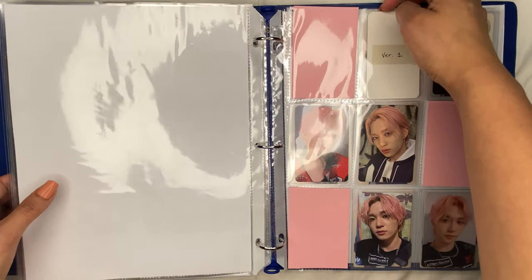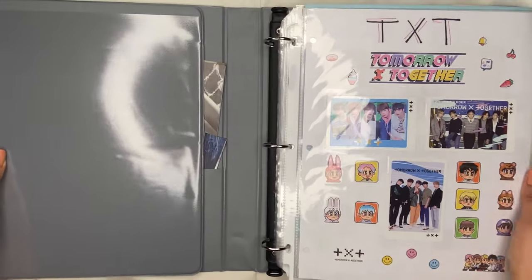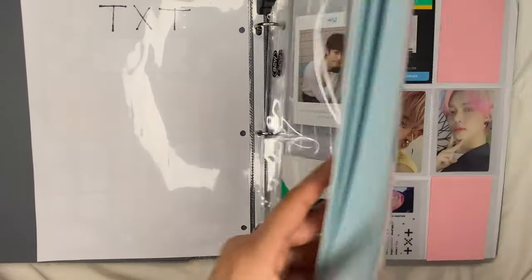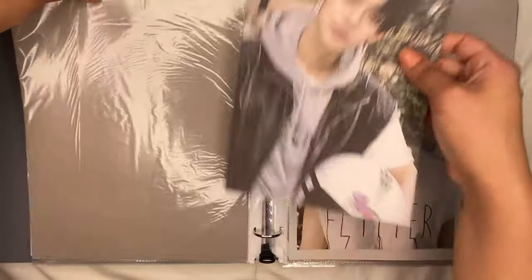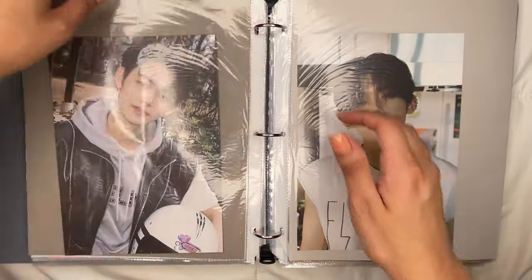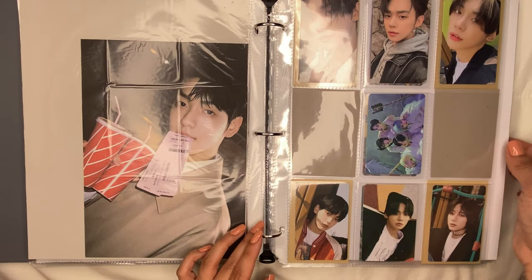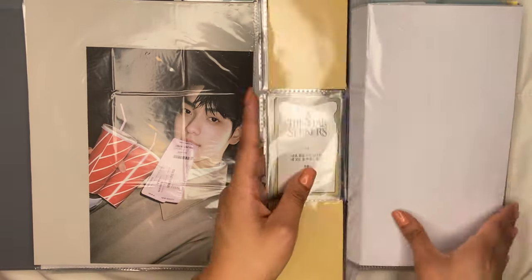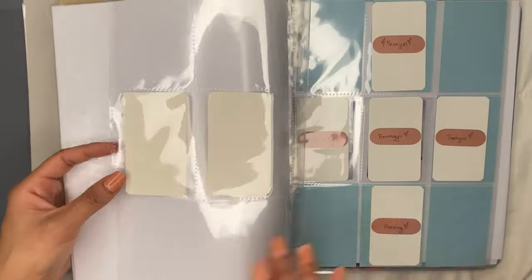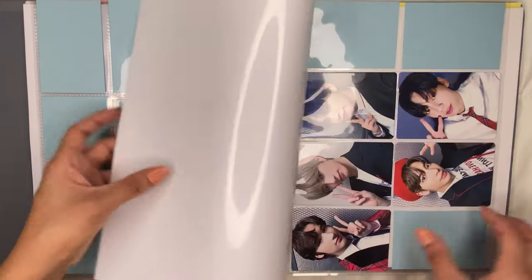I'm just missing one PC and then a few Yunho ones, and then this binder will be complete, which is exciting. Next we'll do the TXT and ENHYPEN binder — I only have two things to put away. I finally have Yeonjun's postcard — I only collect Yeonjun for TXT — so that's all done and complete. I actually already set up my binder for their comeback, so that's exciting.